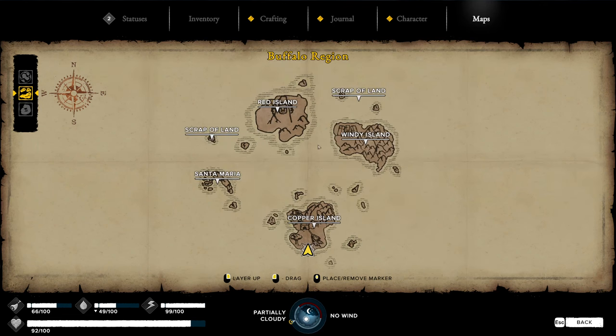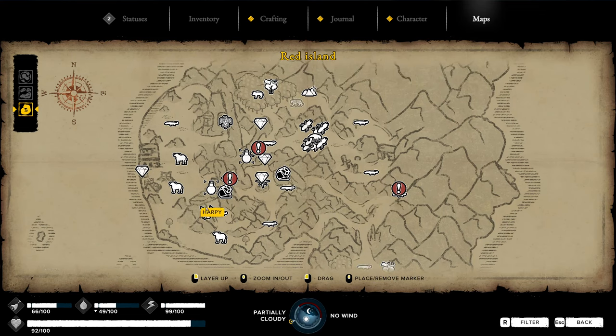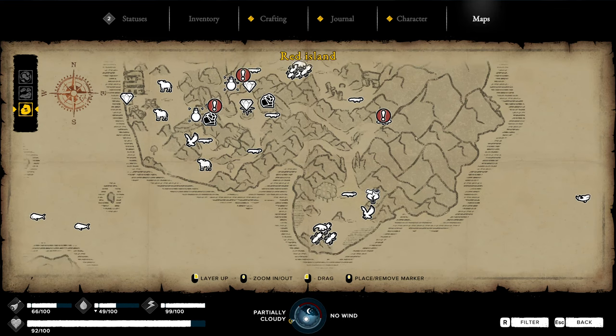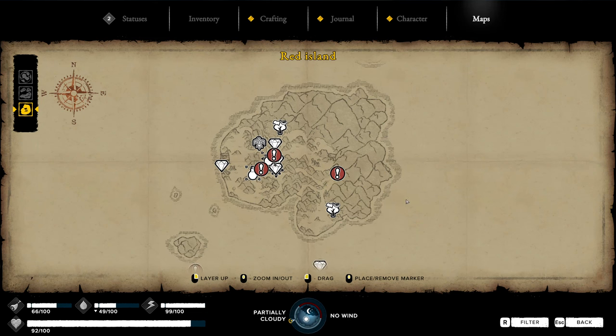Let's zoom out and head over to the Red Island. On the Red Island, there are three different cannonball trees that I have found. Two of them are centrally located, but a little bit closer to the west side of the island. The third one is way off to the east, along the edge of the mountains. This area is kind of mazy and interconnected, so be careful as you're moving about.